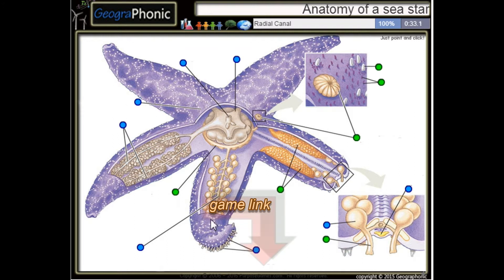This is a radial canal. This is the stomach of a sea star. This is an ampulla. This is the anus. These are tube feet. This is the central disc.